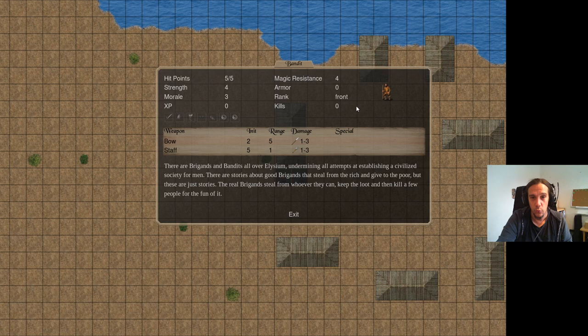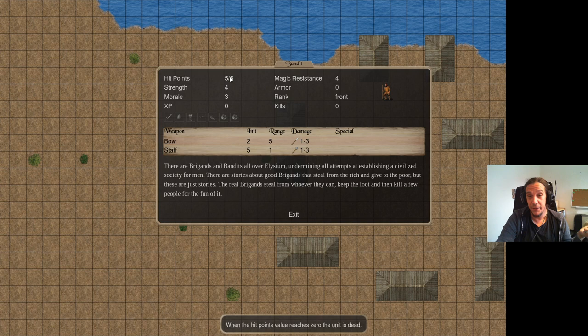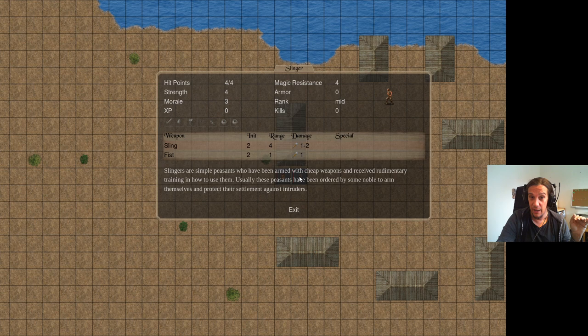Let's talk about stats. You can always see how a unit is made up: hit points, strength, morale, experience, magic resistance, armor, where it will be in the army ranks, how many kills it has made, and its equipment. If you're new, pay attention to a few easily perceptible things. The higher the hit points, the brawnier the unit. The higher the armor, the harder to kill. Armor in this game is a flat damage reduction — damage numbers are quite low, like 1.1 to 3 points of pierce damage — so a unit with armor rating 4 would completely negate that.